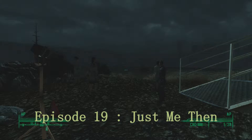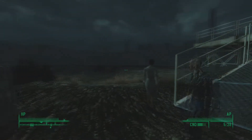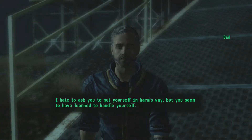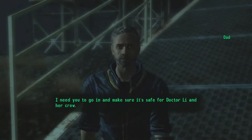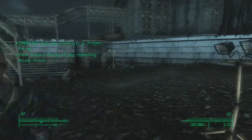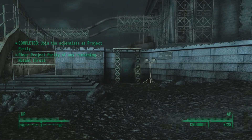Hey guys, how's it going? YBGGhost here and welcome to episode 19 of my Fallout 3 Let's Play. We're here at the Jefferson Memorial and everybody's for some reason standing around outside. We can't accomplish anything. I hate to ask you to put yourself in harm's way, but I need you to go in. Alright, so yes, we have to go in all on our own and clear any mutant threat.